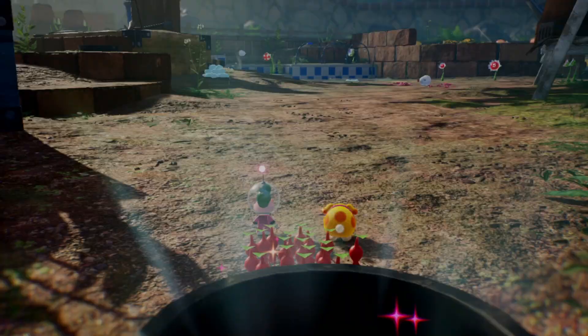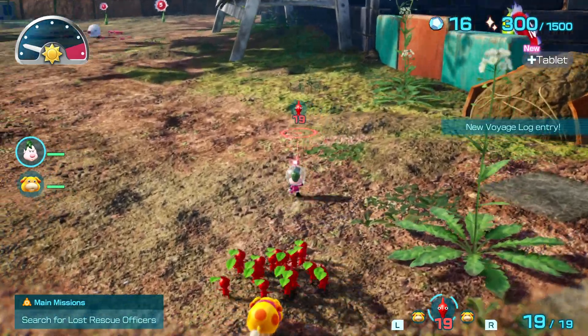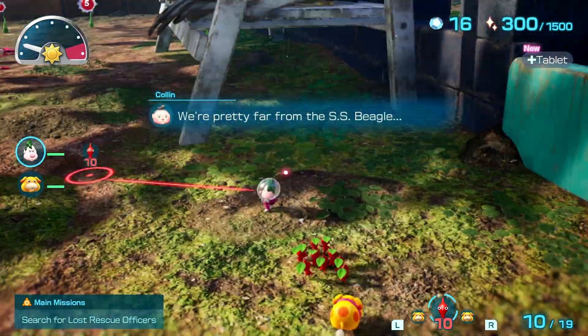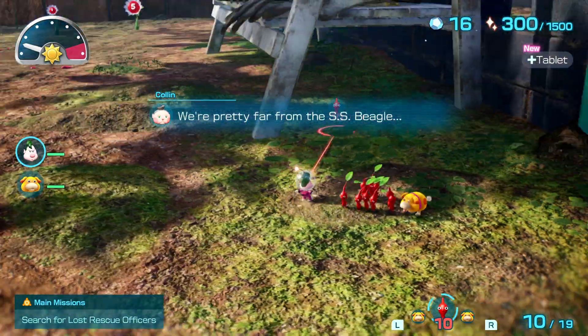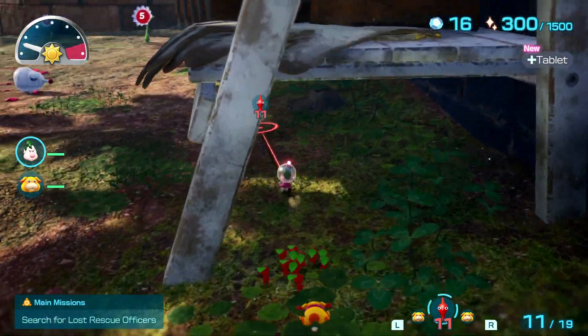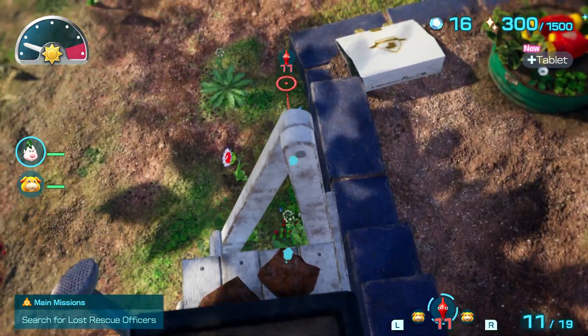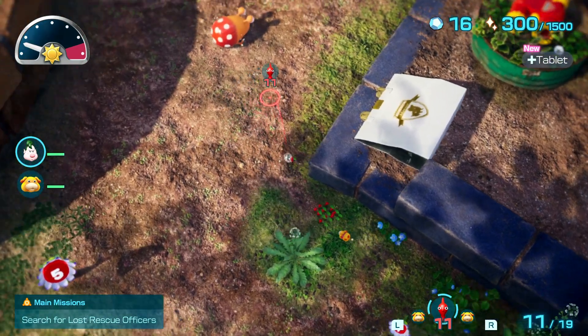This is just a quick tutorial for doing ramp skip efficiently. Normally you're only going to have 11 pikmin when exiting this cave, so I'm just gonna throw the rest away so that you can see it works with just 11. You can honestly do it with just 10 — it's really not that hard.